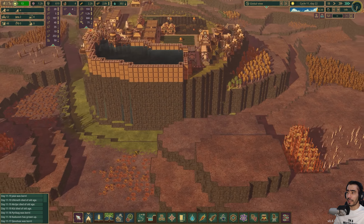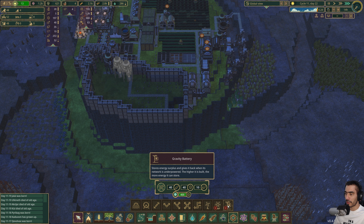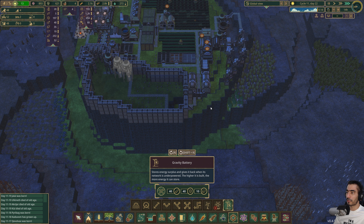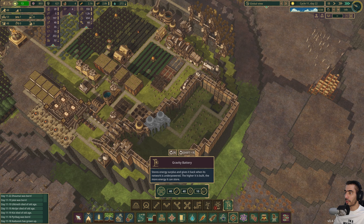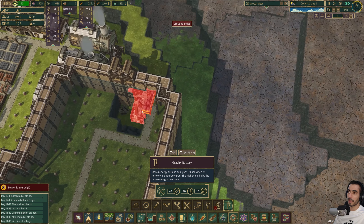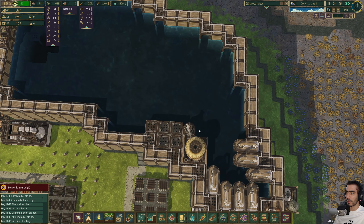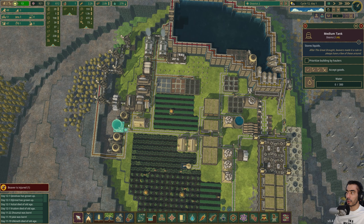Another thing I need is energy - batteries. We're going to unlock the gravity battery - yes, that will allow us to actually have a battery built here. I only require one path. Let me have you guys build this. One is down - nice!